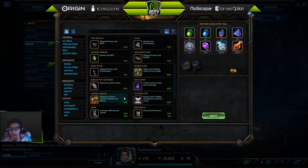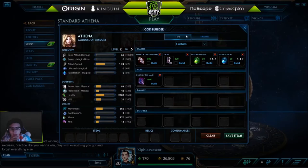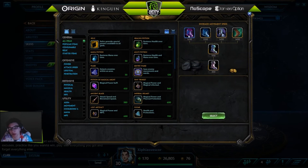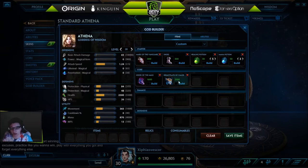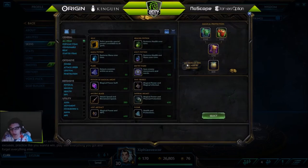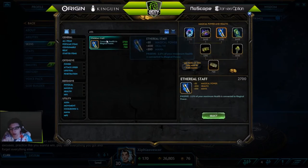For her core, you want Shoes of the Magi or you can go Shoes of Focus — either one. I prefer pen boots because I think it works better, but CDR boots are an option. Pen boots will help you clear the wave, so I'd recommend pen, but if you're rotating a lot CDR would do well. Afterwards, if you're against a physical god you can go Breastplate or Genji's.